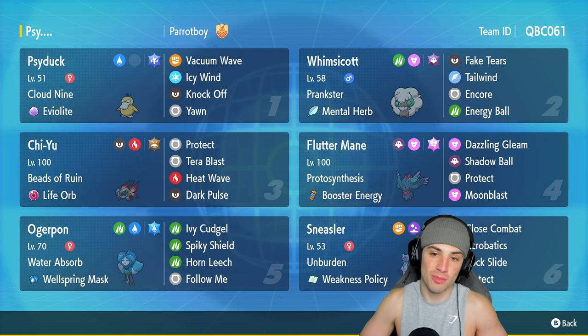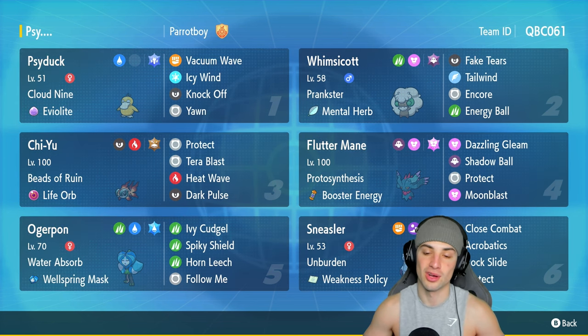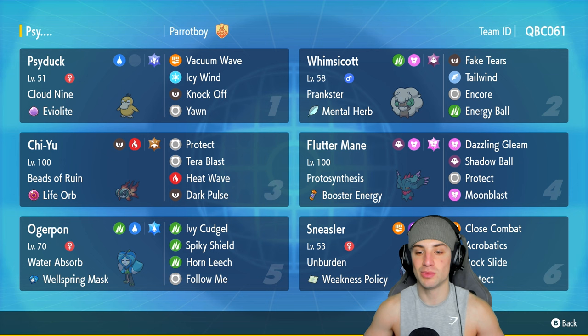Wide variety of moves for Psyduck — we're rocking out with it today. Other Pokémon on today's team: Whimsicott for speed control, Ogerpon for a big-time physical attacker, and then we've got Chi-Yu and Fluttermane — that combo is really really broken, really really strong. And we have Sneasler as our final Pokémon, pairing perfectly with Psyduck: Unburdened, Weakness Policy, Close Combat, Acrobatics, Rock Slide to pair with Rock tera-type, and Protect.